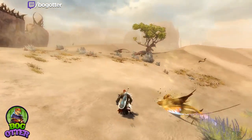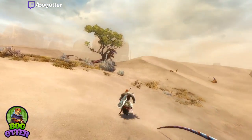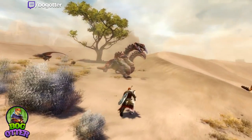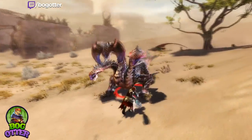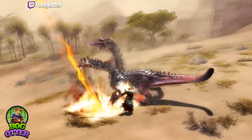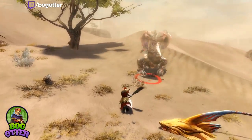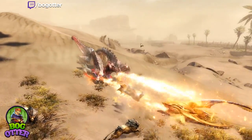Howdy folks, my name is Richie aka BogOtter and welcome back to another Guild Wars 2 video. Today I'd like to show you a little creature called the Hydra that I got to fight against during my demo preview of the Guild Wars 2 second expansion, Path of Fire. This guy is wandering around the first zone, the Crystal Oasis.